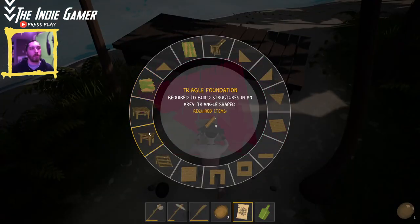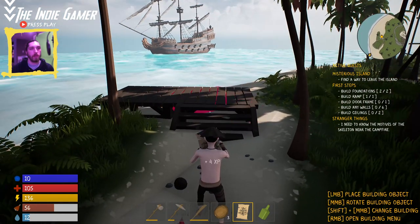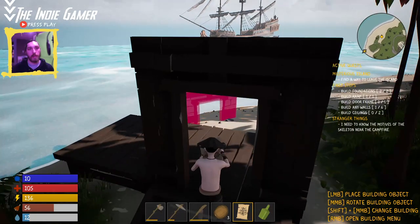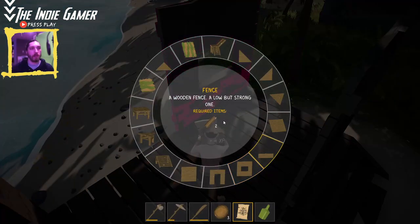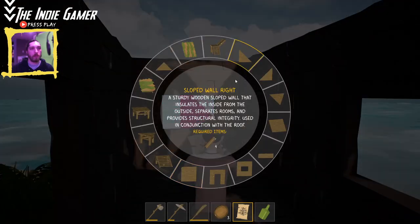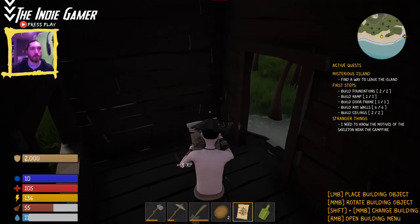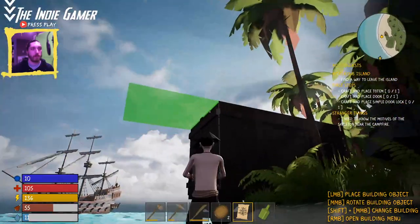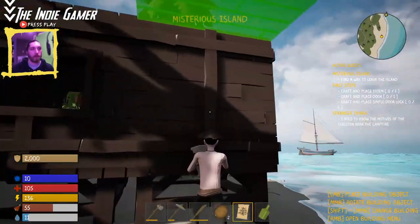Let's see how the clipping is — okay, that's not terrible. We need to build a ramp and a door frame. Any wall — so we need five more walls. We'll put a window here looking out at the sea, and walls all around, then two ceilings. The building is really pretty smooth — everything kind of clipped together pretty well, no issues at all. I like how it looks, it looks pretty good.